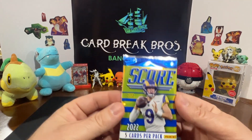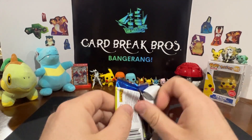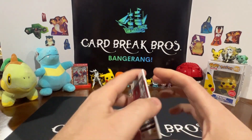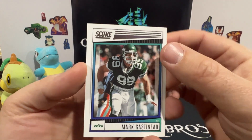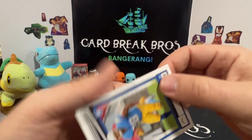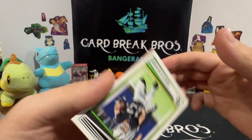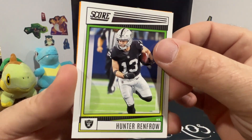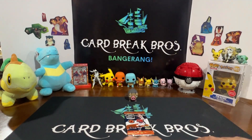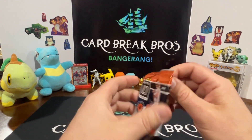Let's save the Optic for last, moving on to the Score 22. These mystery boxes tend to have our videos going a little bit longer than we like, but we like opening a bunch of mystery anything really. Let's see - a Spiller, Deandre Swift, Hunter Renfrow, and a Drake Jackson rookie.